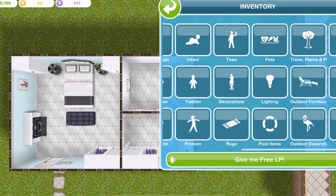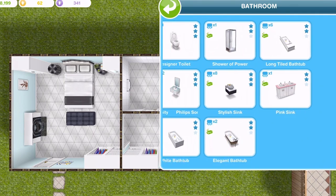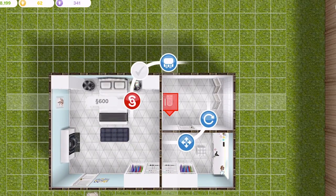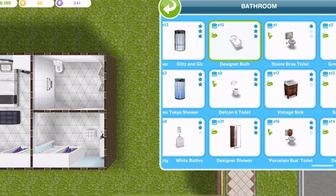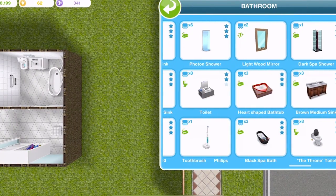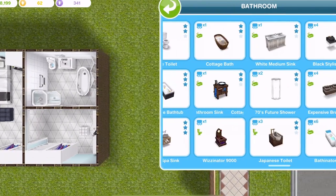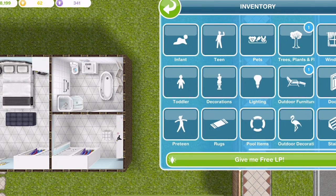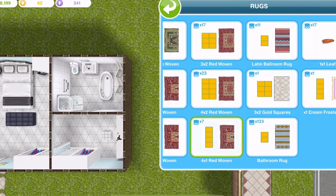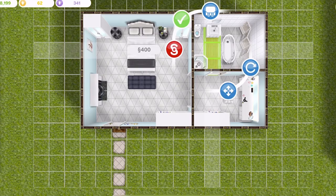And then we should probably do the bathroom. Let's go in bathroom. I'm going to go with kind of like the roll top bath. We'll stick the toilet there. We'll go with this designer bath — that's the one I want, we'll place that there. And this bathroom vanity sink. We'll just need a shower — maybe a 70s future shower, like a little pod shower. And a bath mat — I quite like using the wooden 3x1 wooden rug. I'll put that there.